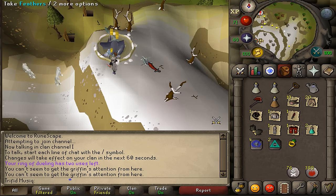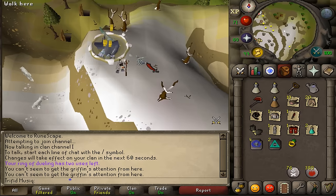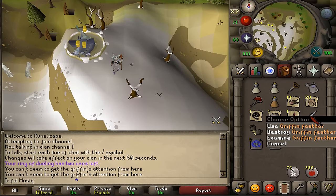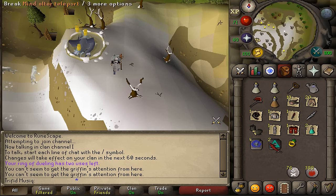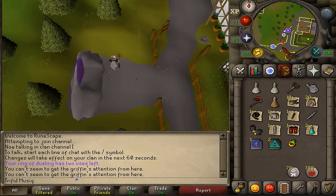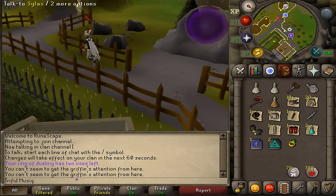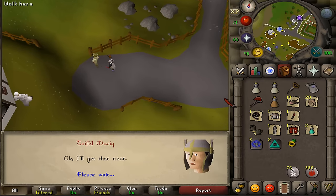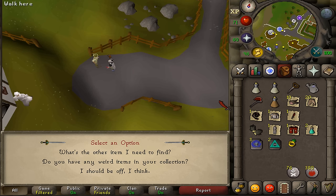Once the bird is asleep, take the feathers again next to the nest — you should now have one griffin feather. Now we just need to give this to Silas. Either run all the way back or use one of your Taverly teleports. Once next to Silas, simply talk to him and he should ask for the next item.